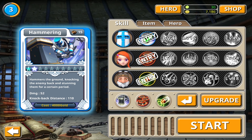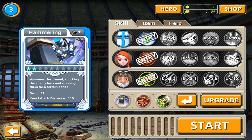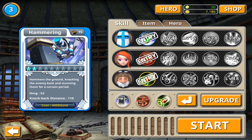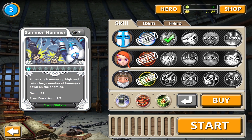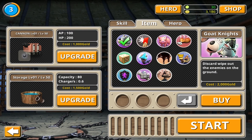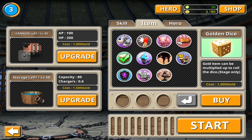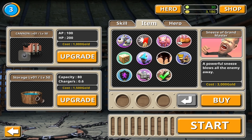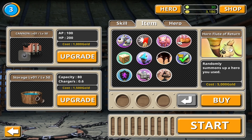We can upgrade — alright, hammering! Level four costs 50 gems. Fire missiles that trace the enemy — let's upgrade you, and upgrade you. What have we got here? Goat knights, discard wipe out enemies. Ultimate cannon rental — holy crap! Wait, 'sneeze as a grandmaster' — that looks like Steve Jobs, just pointing that out.